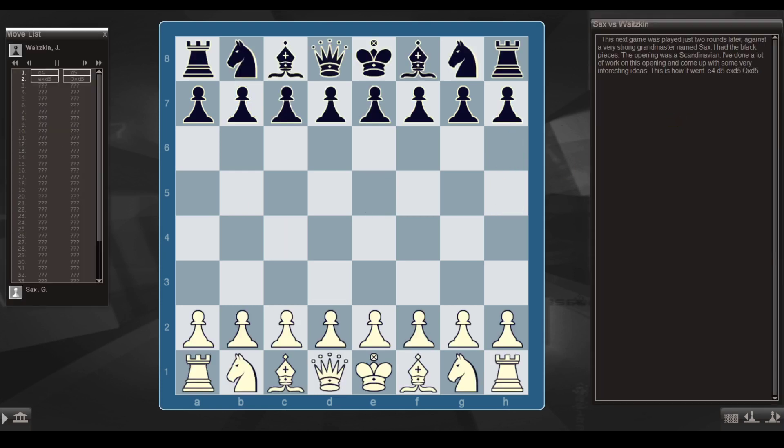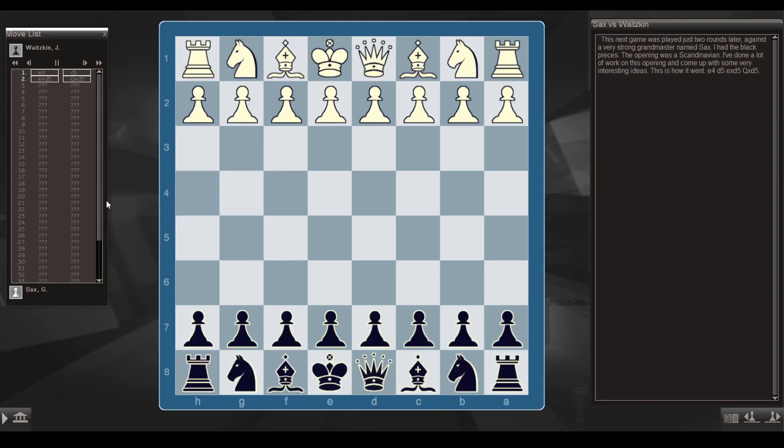This next game was played just two rounds later, against a very strong Grandmaster named Sax. I had the black pieces. The opening was a Scandinavian. I've done a lot of work in this opening and come up with some very interesting ideas.